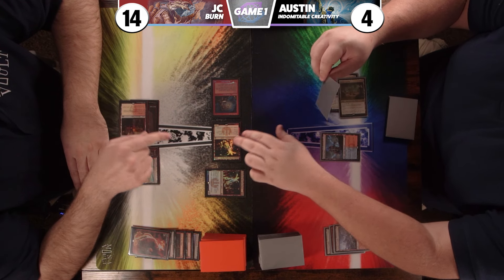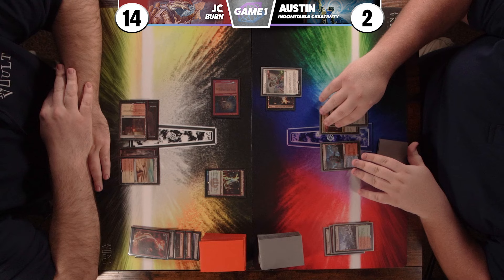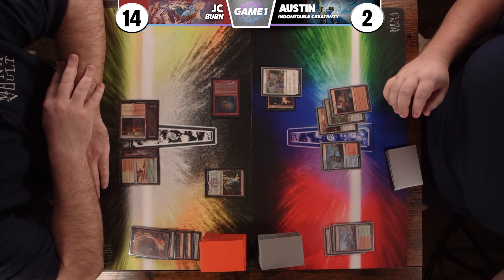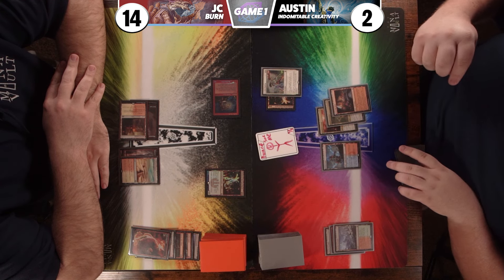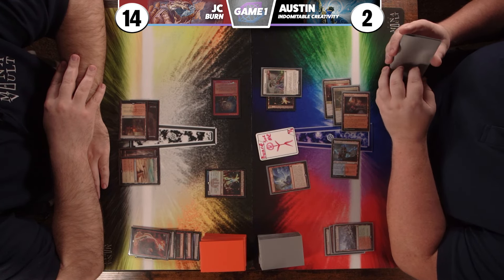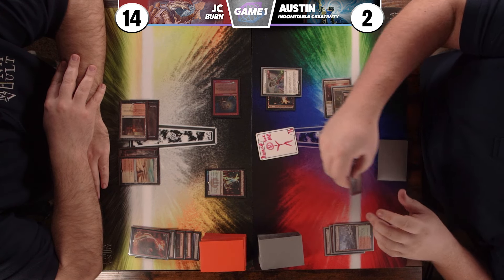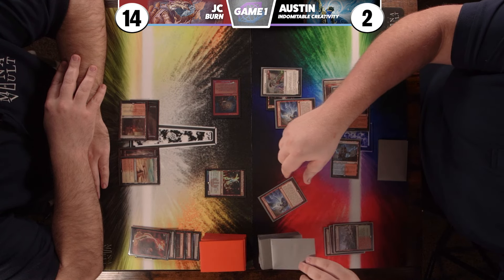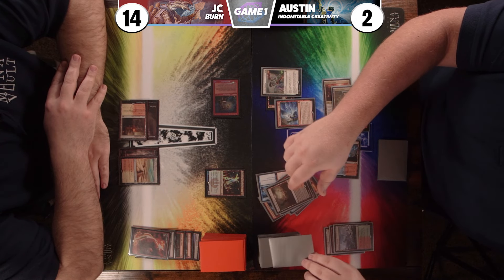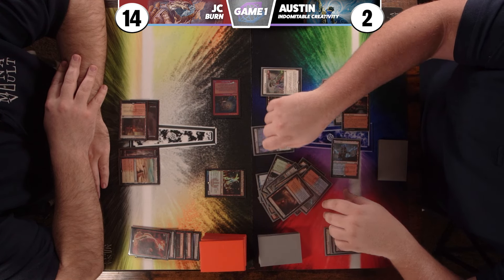I play a Dwarven Mine — three mountains means I get a Dwarf token, ready to be sacrificed. I pay four mana for Indomitable Creativity targeting my Dwarf as the only target. JC has no responses. I destroy the Dwarf and flip until I hit a creature or artifact. There it is — an Archon of Cruelty. I shuffle up.